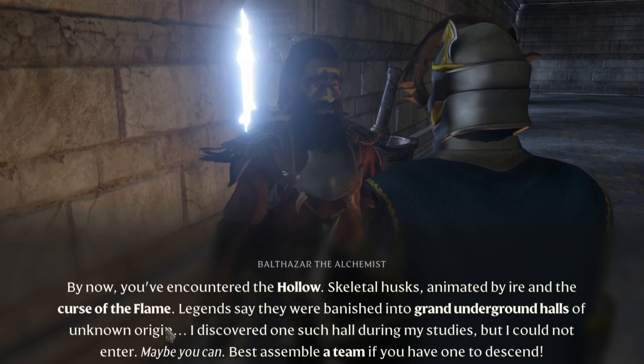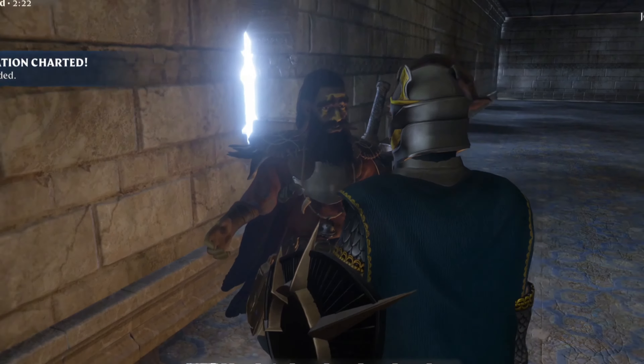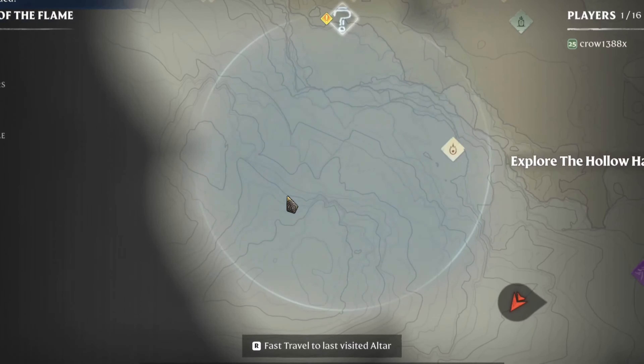Hello everyone, welcome to another video on my channel. There is a new update for different dungeons to finish. Let's start by unlocking the first one — directly after the update, speak with the alchemist. It will unlock a new quest.